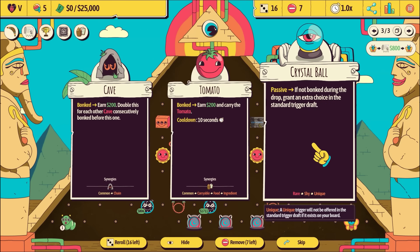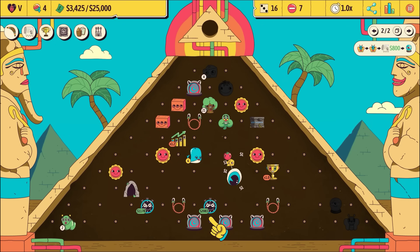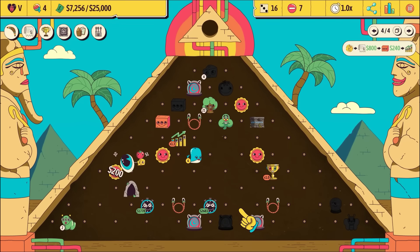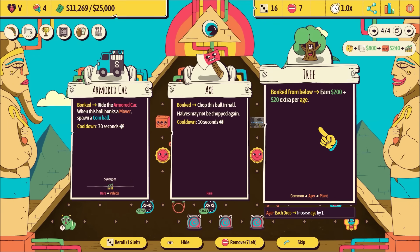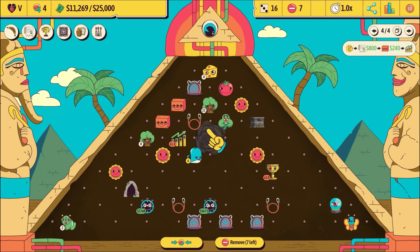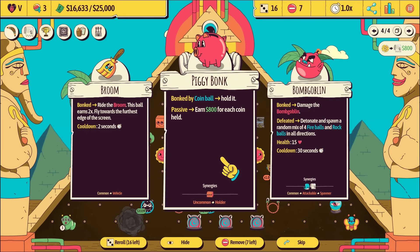If not bonked, grant an extra choice - that sounds lovely. Five re-rolls. Spawn a smoke in a random empty space for each ball consumed during the drop - I don't know if that is good. Because we had food, we get to go back up to the top. Bonked from below and some money. I feel like you do get bonked from below. What is smoke doing? Bonk to destroy the smoke - is smoke good?